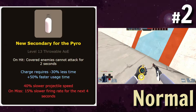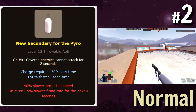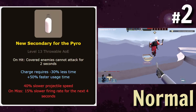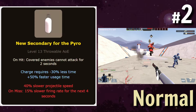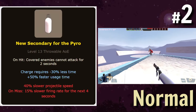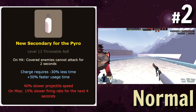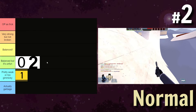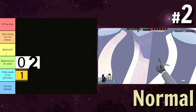The increased charge rate is kind of nice, but basically half projectile speed means this is going to be pretty easy to dodge. The enemies can't attack back for only two seconds — that's barely enough time to pull out your flamethrower and kill one person, and they're still able to run away. I think there would be enough synergies that you could run with this, and because it charges faster you'd get it fairly often, but it would be really annoying to play against. So this goes in the 'balanced but it's unfun' tier.